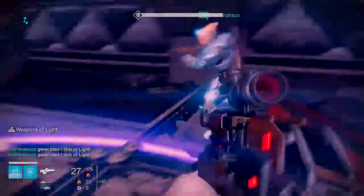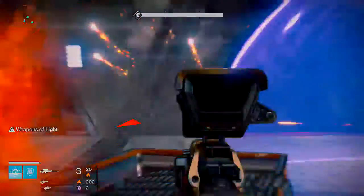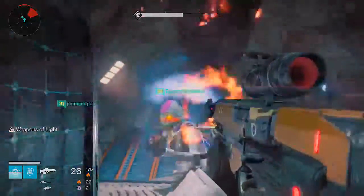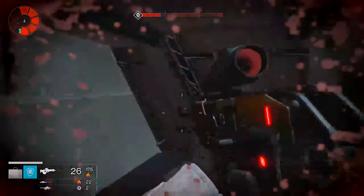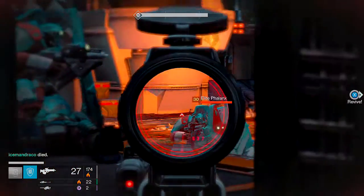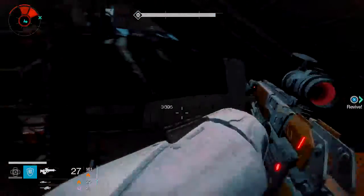We're just using Weapons of Light. Weapons of Light with the Glass House is an absolutely amazing combination. If you're a Titan, definitely run the Defender — or you can run the Striker, it doesn't matter. But Flash Bangs are an absolute must. If you use your Flash Bangs, I swear it'll be so much easier. It makes everything easier — if you're in an oh-crap moment and you need to get out, throw a Flash Bang and you're straight, you can get right out.